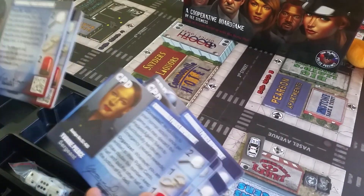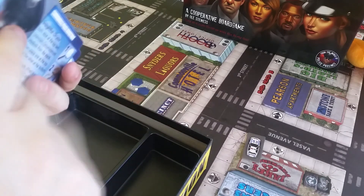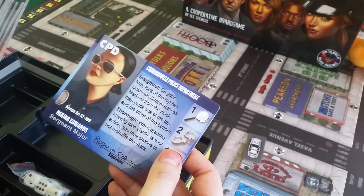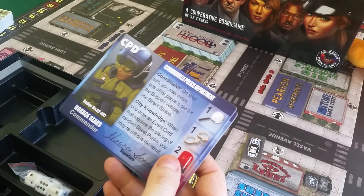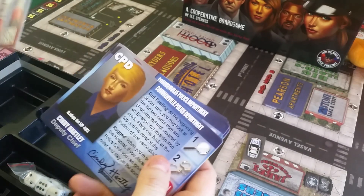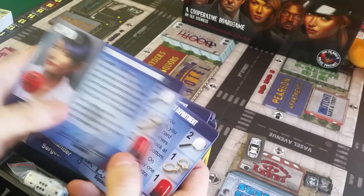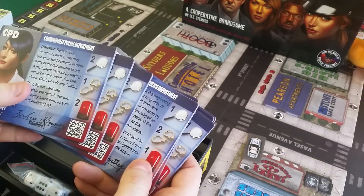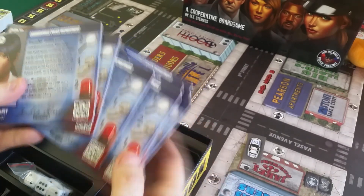Here are the character sheets and I have to say these are some of the best character sheets component-wise I've seen. Look at the thickness of this cardboard — really nice. So we have the Sergeant Major Regina Edwards, Commander Staff Sergeant, and so on. I guess they all have special powers. This one is good at investigation, and this one has more hanging handcuffs — whatever that means.